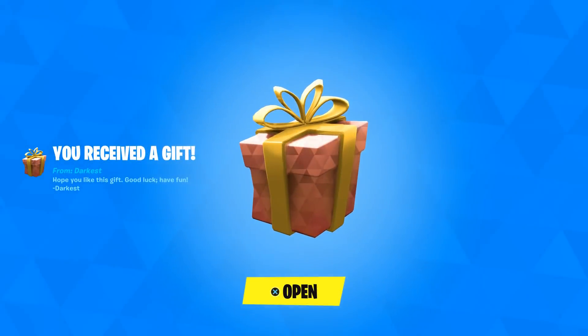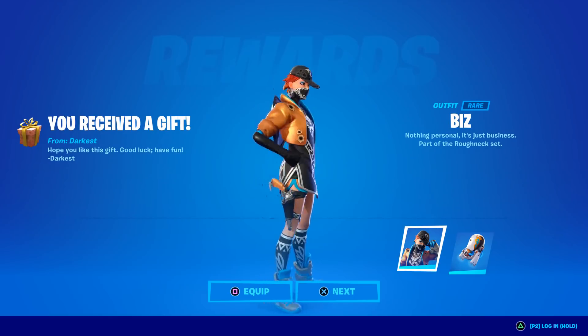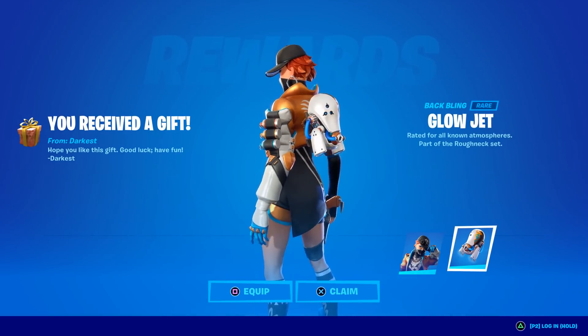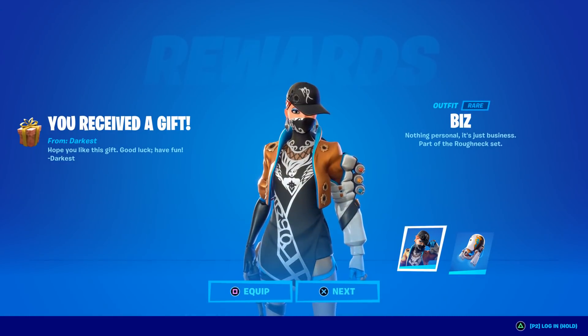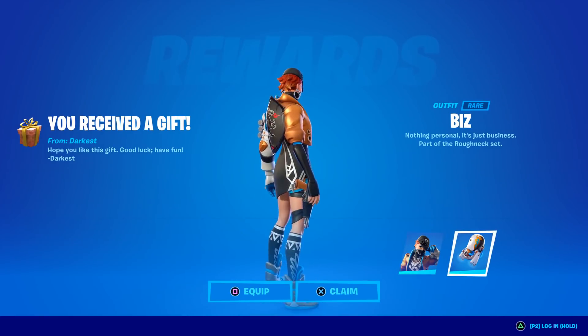Welcome to my May 8th live item shop review video. We're starting off with a gift from my good friend darkest. Let's see what we got — is this a new skin? It's the Glow Jet. Let's just say nothing personal, it's just business. That's interesting, I like the color scheme, let's check this out.